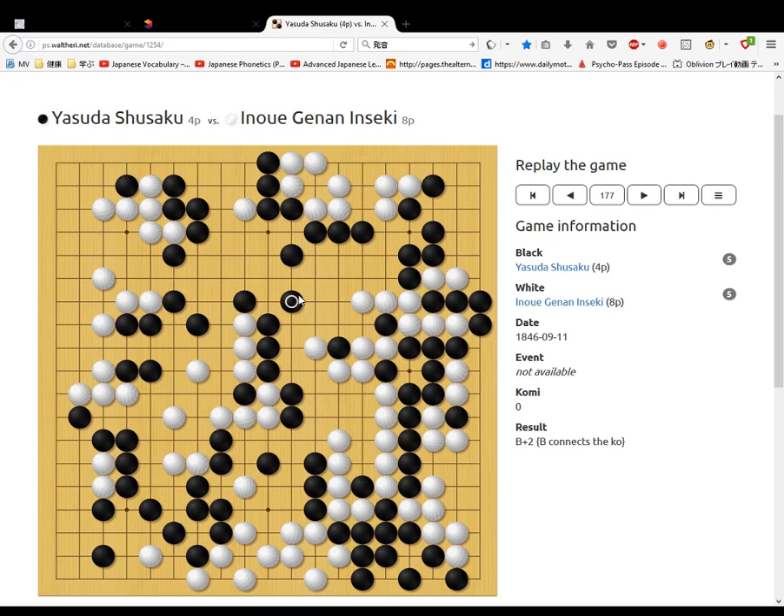White hannes that stone. Black goes here. White pushes up here. Black pushes up here. Black cuts. White jumps. Black pushes. White seals itself here, threatens the cut. Black seals. White seals itself. Black pushes out. White connects these two stones, also going here to connect up. Black cuts off.